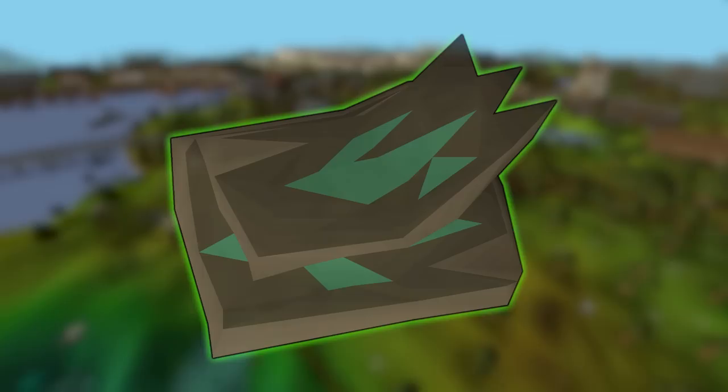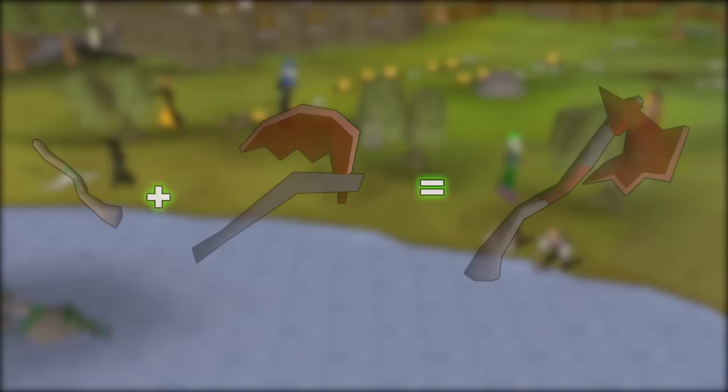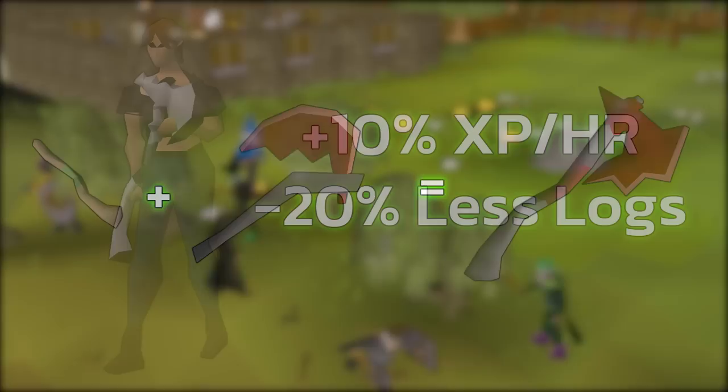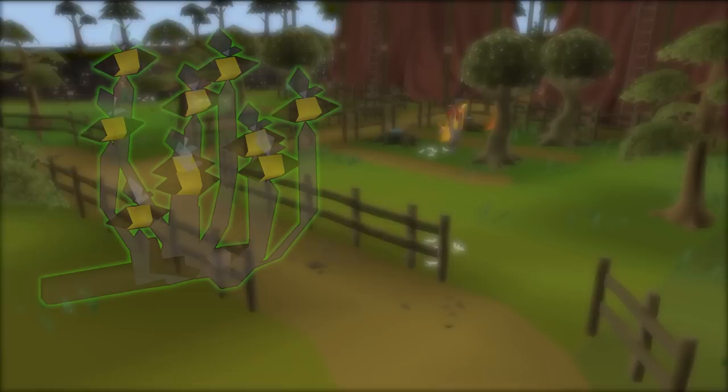Now let's talk about rewards. To buy rewards you will need Anima Infused Bark — treat it like a gold currency but only for woodcutting. The first and most anticipated reward is the two-handed axe. To obtain it, buy the axe handle from the forestry store in Draynor Village and attach it to your existing axe. This process is irreversible, but both the axe handle and the two-handed axe are tradable. The effect gives you extra experience but fewer logs — estimated at around 10% more experience per hour.